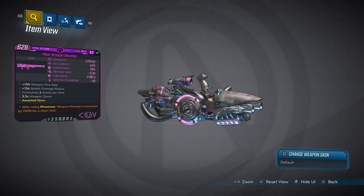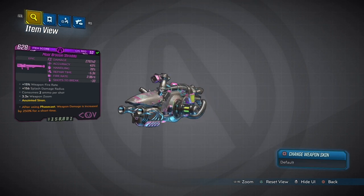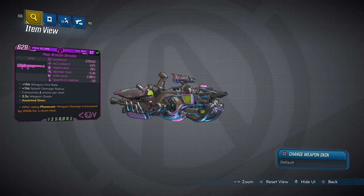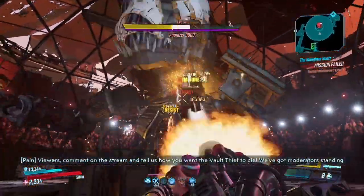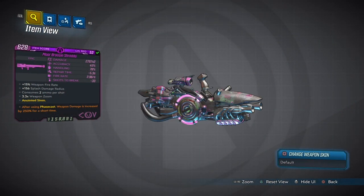The next tip is more relevant for endgame. When you finish the game, you'll start getting weapons with anointed stats. In the weapon description on the bottom left, you'll see 'Anointed.' When a weapon is anointed, it gives you special bonuses — for example, 'Anointed Siren: after using Phasecast, weapon damage is increased by 250% for a short time.' That means every time you use Phasecast it boosts your damage. Even if an anointed weapon is a green rarity, read its description — if it suits your character, keep it.